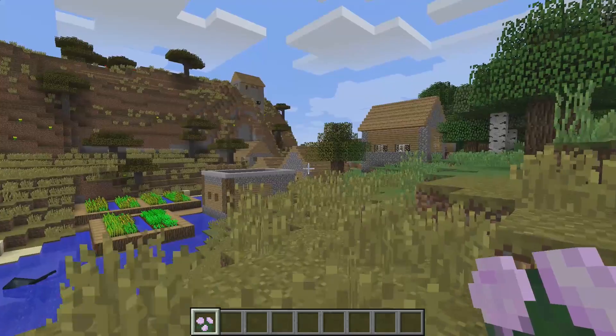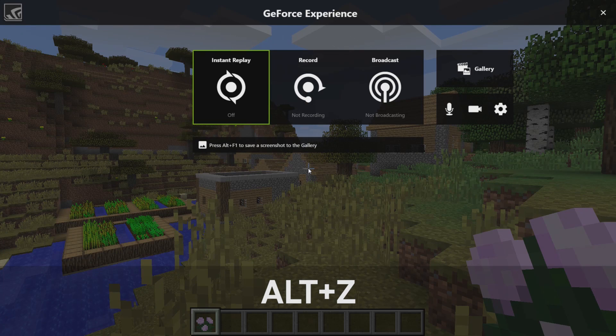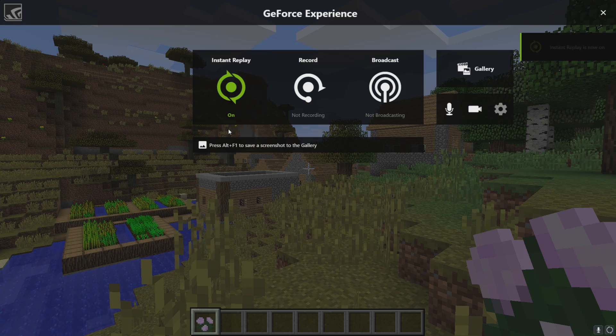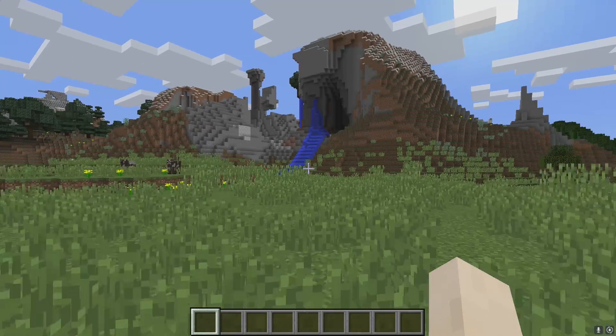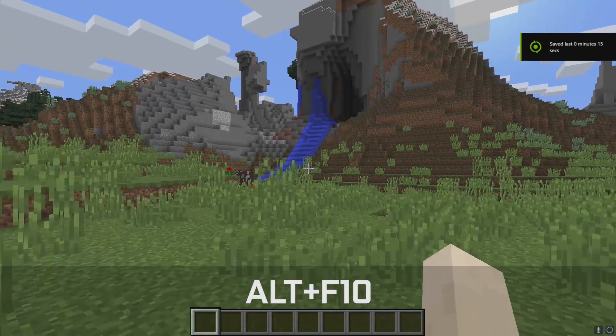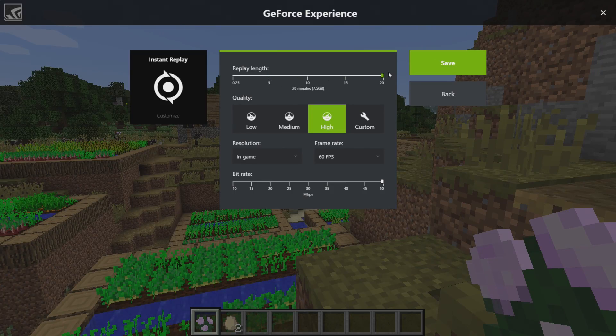Let's walk through the features. To begin, let's just hit Alt-Z to activate the GeForce Experience overlay. You can manually record or enable a DVR-style instant replay mode so that your moments are continually captured. And when you hit Alt-F10, you continually save the last 15 seconds of gameplay to your hard drive, and you can customize this duration up to 20 minutes.